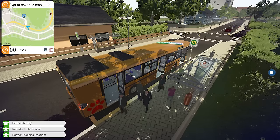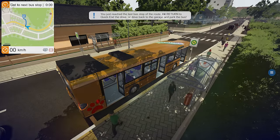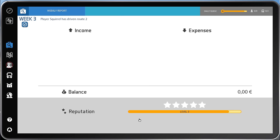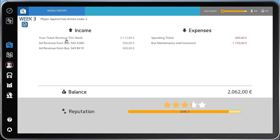Everybody off — I made a massive loss on that one. Hit return to quicken the route. Let's find out what's next. Your ticket revenue this week: 3,000. Ad revenue: 500 — well, that paid for the speeding ticket. Bus maintenance insurance: 1,700. Balance: 2,000. 4,000 is the maximum I could have got, so the most I could have made was 2,300 profit. Which isn't bad. We've hit level four — we've unlocked a new bus model and a new driver.